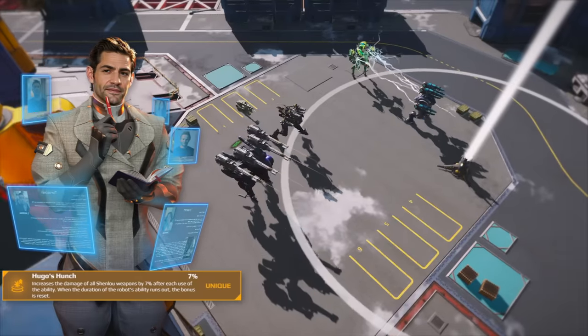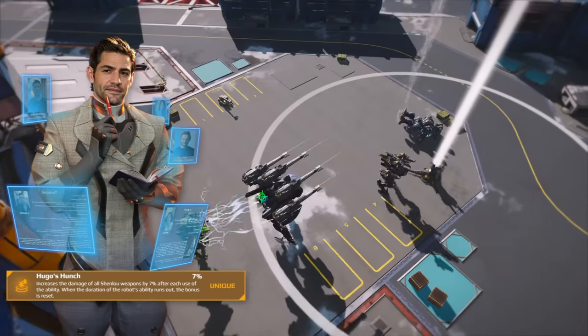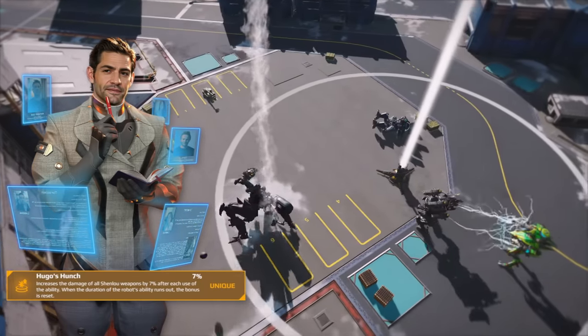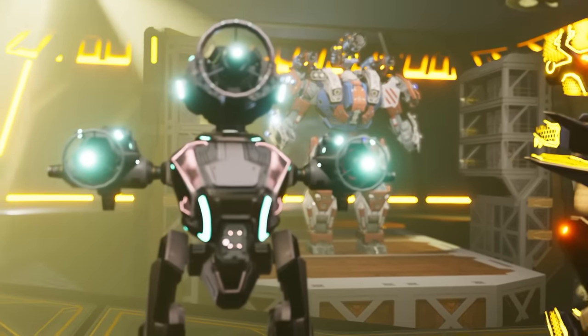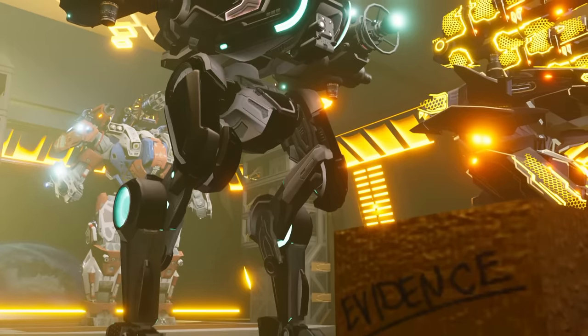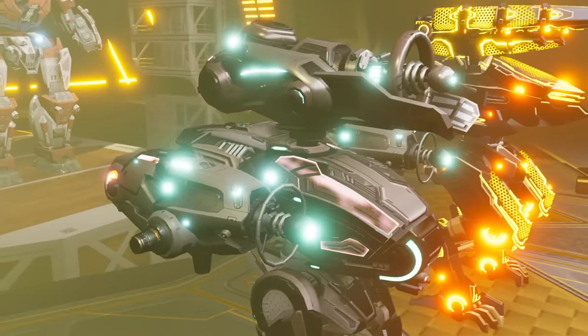Shen Lo's new pilot loves solving mysteries. Hugo Booker's special skill increases Shen Lo's damage every time it teleports, but only until the ability duration ends. Complete the image of the private detective with special versions of Shen Lo, Lei Ming, and Feng Bao.